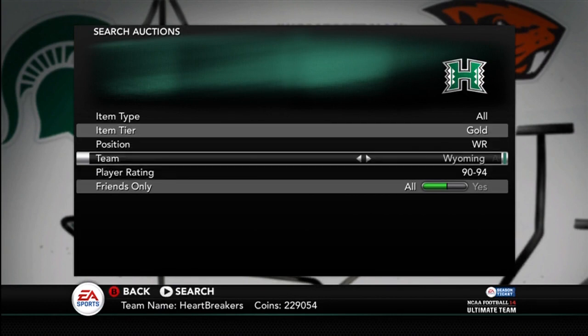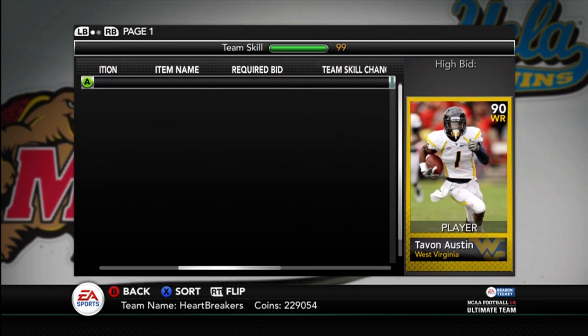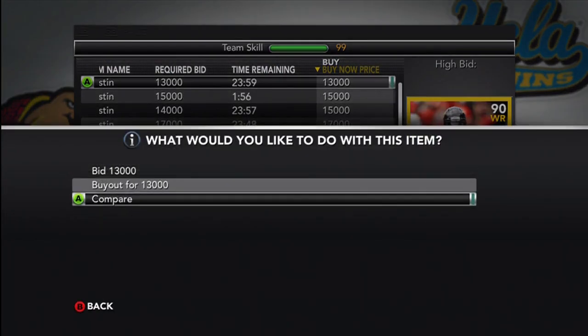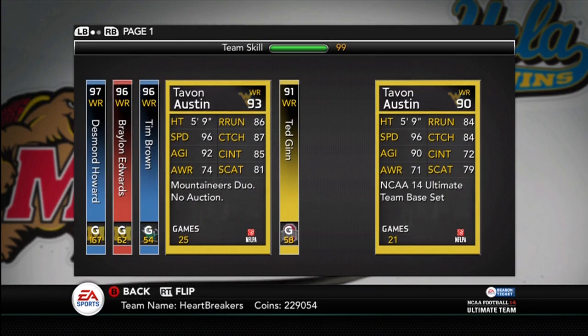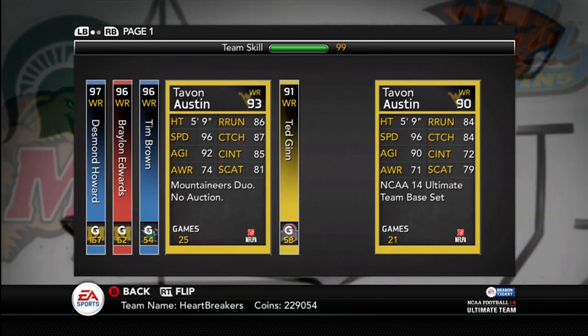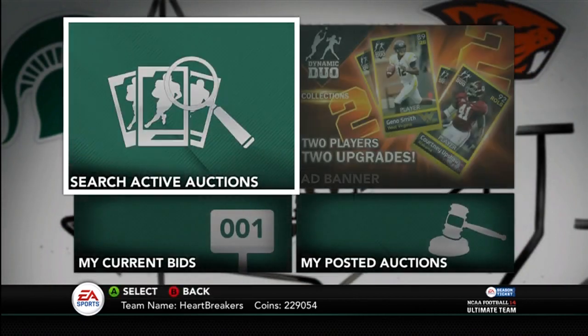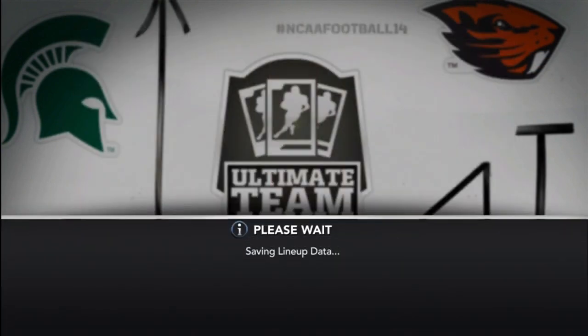I really do like Tavon Austin, so I'm actually really happy to get this card. I wish they would have made him a little bit better, like a 95 overall. But there's Tavon Austin — he's 13k right now. Let me compare him. His speed's the same, up 2 in agility, up 3 in awareness, up 2 in route running, up 3 in catching, up 13 in catching in traffic, and up 2 in spec catch. There's no way I'm buying that out for 13k.